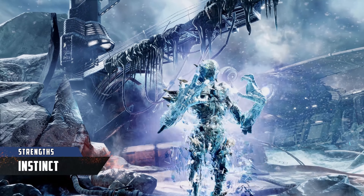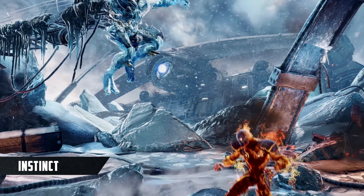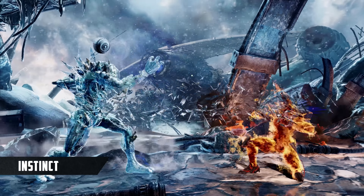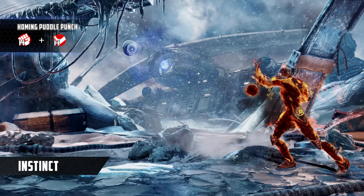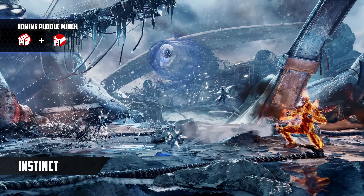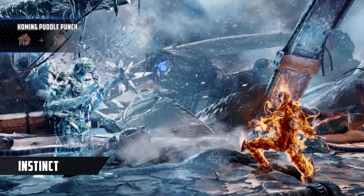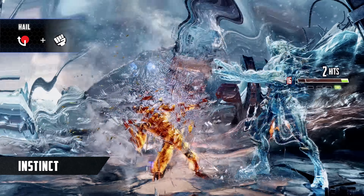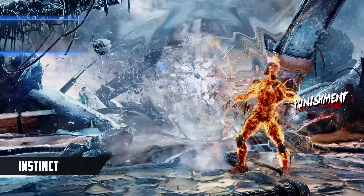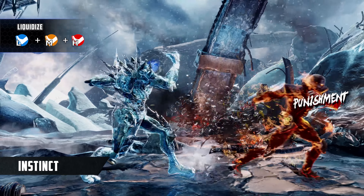In Instinct, Glacius gains a regenerating hit of armor, which can enhance his zoning and make it extra challenging to anti-air him or punish him. But he also gets a new move, Homing Puddle Punch. This will track the opponent under the ground even from full screen and starts a combo on hit, and you can even make it cross up by holding forward. Cover your approach with a hail for even better results. You'll also get much improved mobility on Liquidize, useful for getting to any range you want quickly and tricking people into thinking you're attacking.